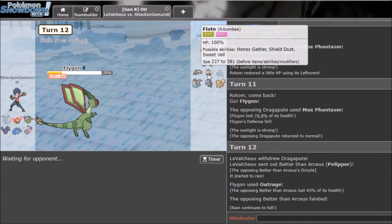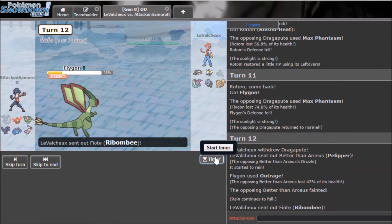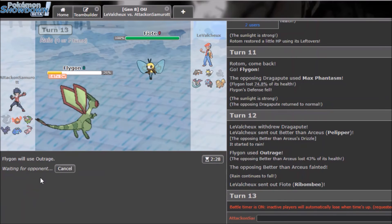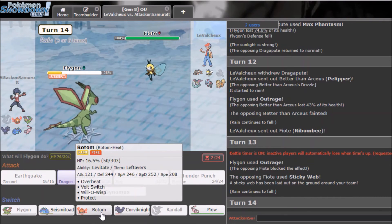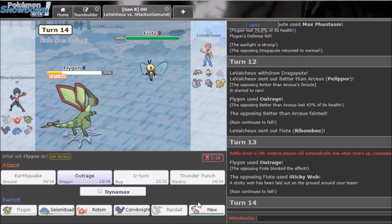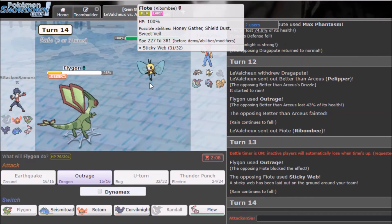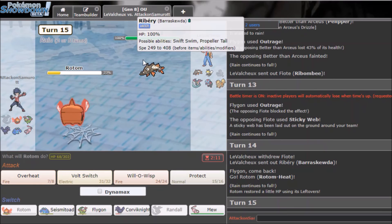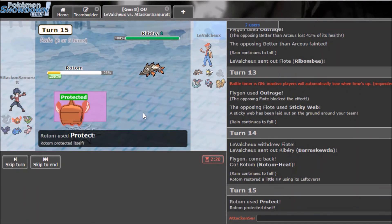That kills Pelipper so it's dead. He sends in Ribombee now — I kind of lost my mon super quickly. He's going to use Moonblast and knock me out. I can't Dynamax since it's already been used. He gets up Sticky Web. This is looking over — but Corviknight might live a Moonblast. I'll sack Rotom and bring in Dragapult.